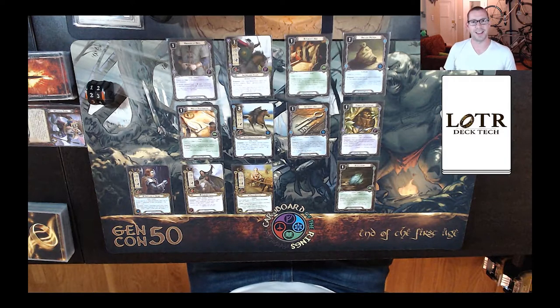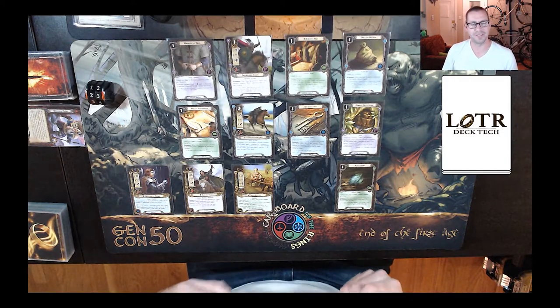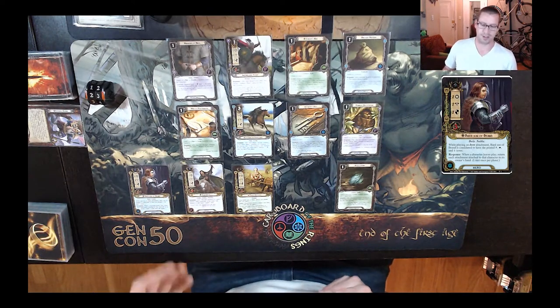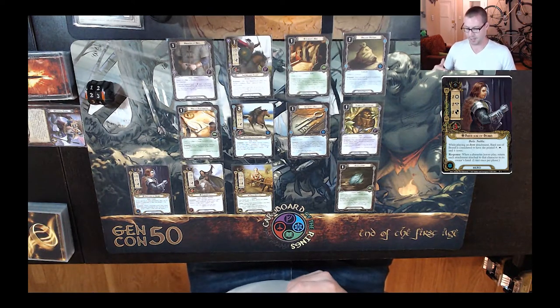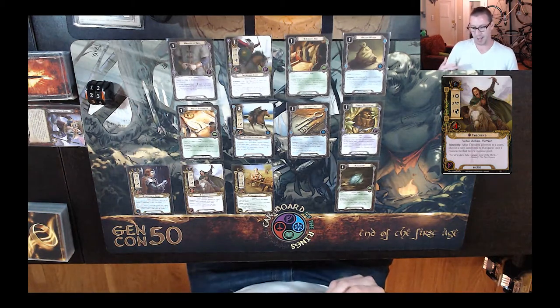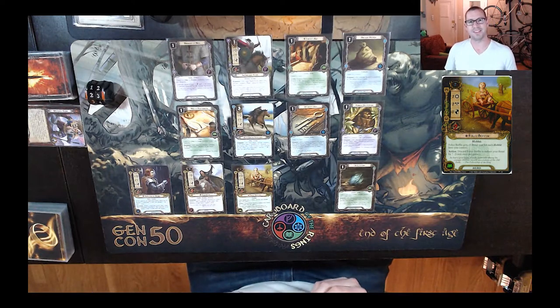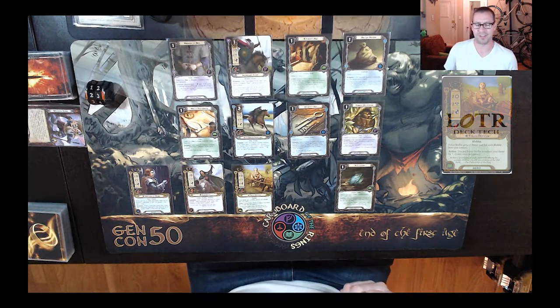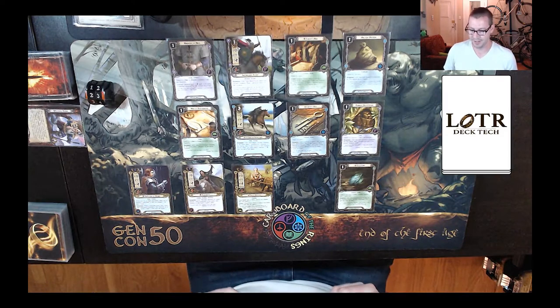So we're going to bring in a different deck this week. The plan is a slightly Dale-focused location control deck. Our heroes are going to be Bard, Son of Brand, again, to help us pay for all the items. Theadrid, to give us more resources on Bard to pay for items. And we have Falco because he is a good quester. He comes in at a low threat, and he has an emergency ability, but I'm really going to do my best not to ever use it.